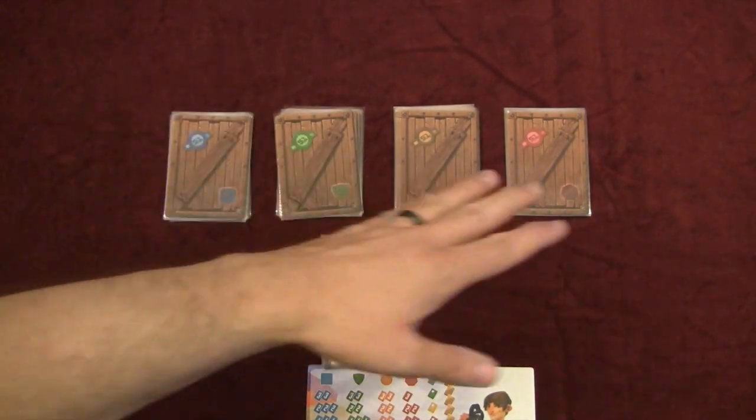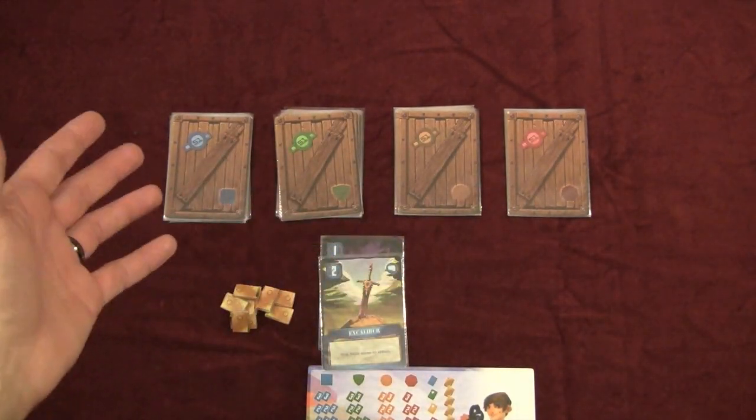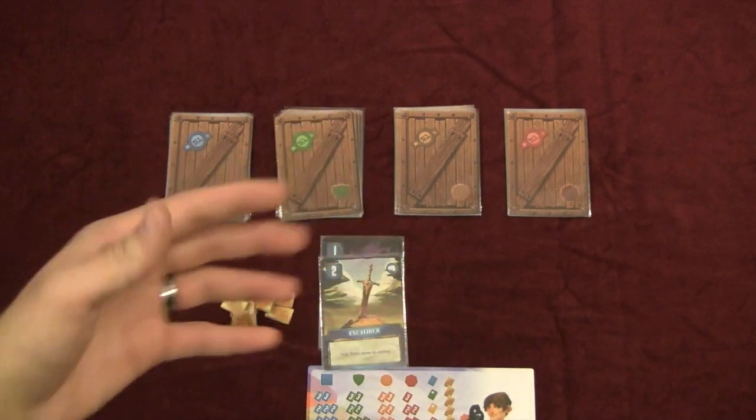Some cards do not have effects at all. Play continues until all cards have been auctioned off, then you move on to end of game where all end-of-game abilities happen, including the counterfeit cards.